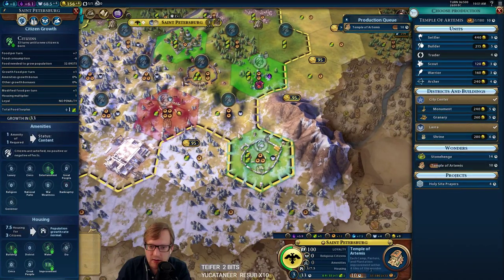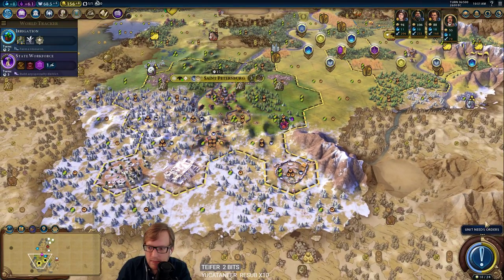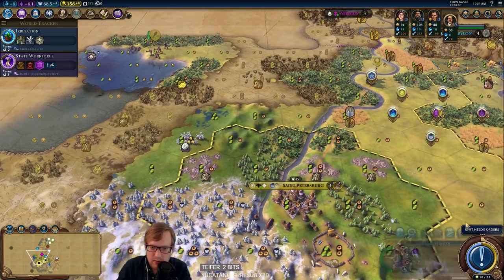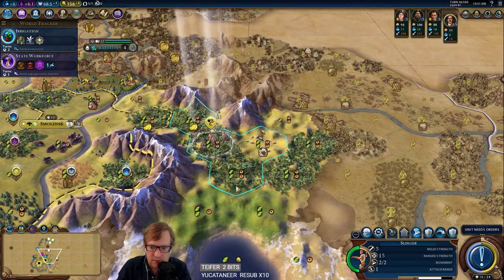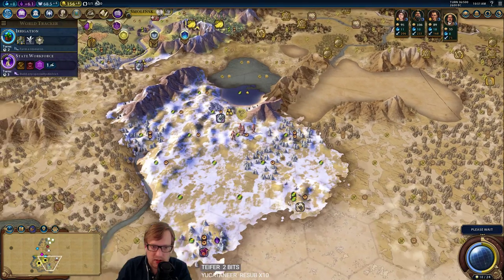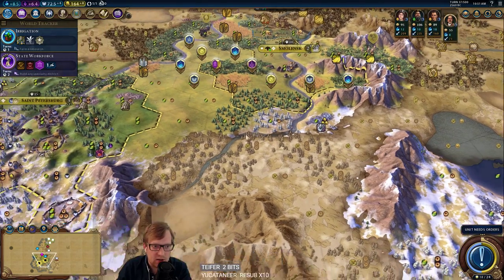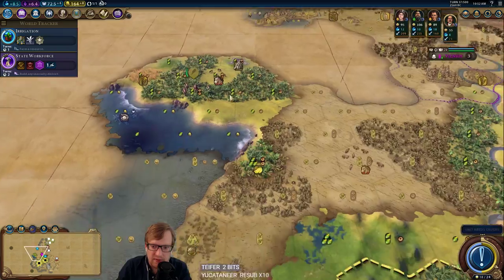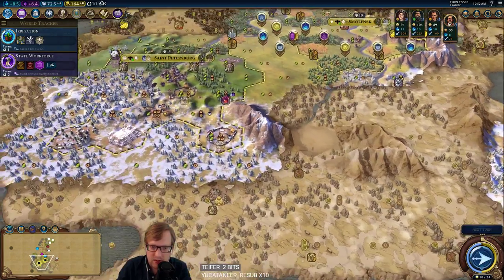Top three will help — shaved off 10 turns there. I don't know where we met England here — I know we met them over here but I don't know where they're coming from, it's weird. Let's continue exploring the tundra. And we'll have to bring back units for the barbarian camp because that could obviously be a huge problem as well.